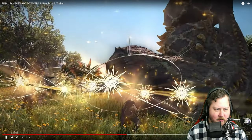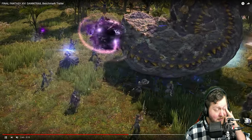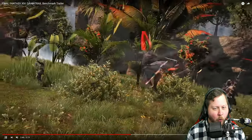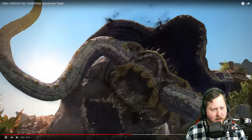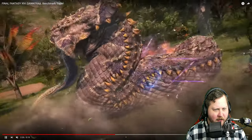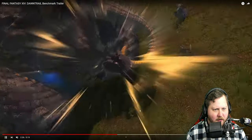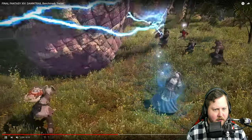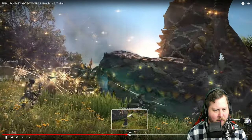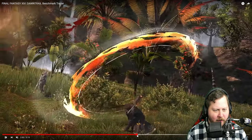Then we get a big attack from Samurai, big buzzsaw from Machinist - very nice. Astrologian does big heal maybe. We get a new frog from Ninja. I haven't seen anything from Warrior in this. Did we just miss it when Viper first came in? When he's flying in, because there's a Warrior on the other side. I'm not seeing anything from Warrior here, but we do have one more combat sequence.